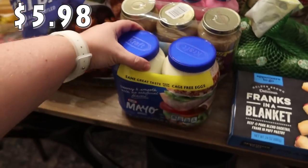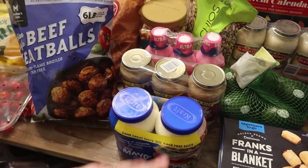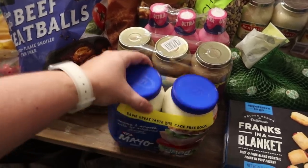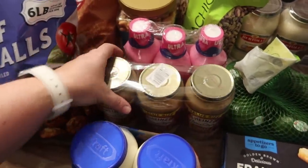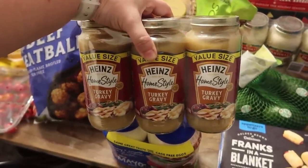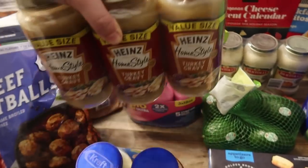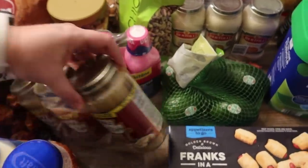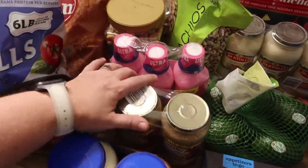I got some mayo — this was on sale. Bryce loves mayo on his sandwiches, but I buy the squeeze ones for that. When I'm making chicken salad, egg salad, tuna salad, or need mayo in a recipe, the tub ones are just cheaper. So I went ahead and got a two-pack since they were on sale. I also grabbed some gravy — I like to have it on hand anyway. This isn't necessarily just for the holidays; we can have it over open-face turkey sandwiches or with mashed potatoes. I got a three-pack of the Heinz turkey gravy — these are the big value size, so I'll definitely have leftover.